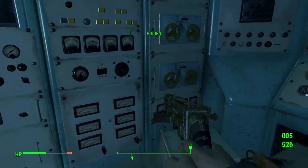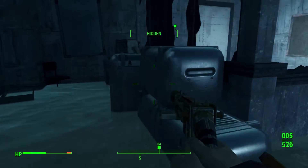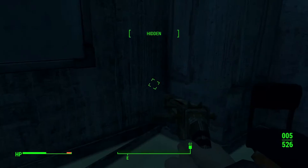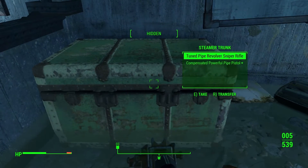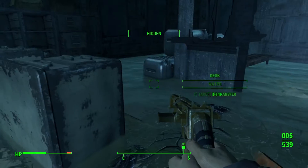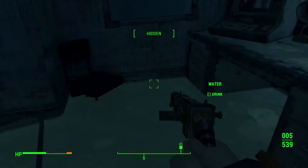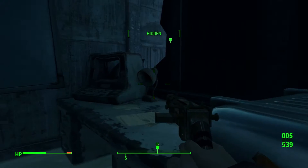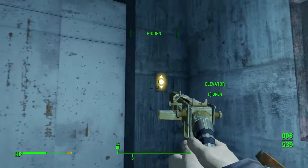Come on, there's got to be something good in here. Dinner fork. Desk. A crap ton of ammo and a couple of decent weapons — there we go, that's what I was hoping for. Doesn't look like anything else. Another elevator.